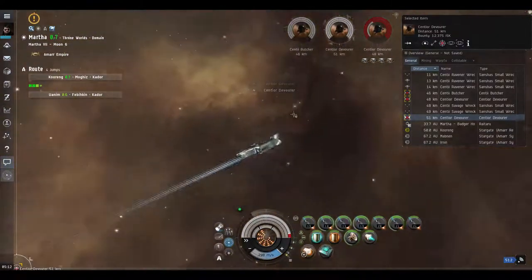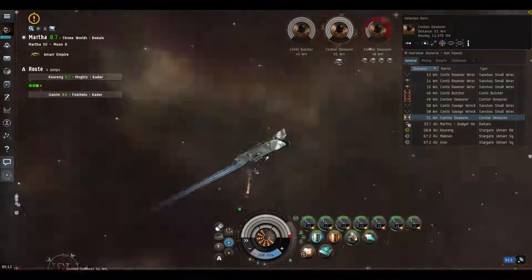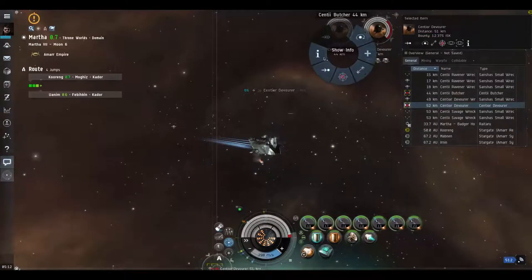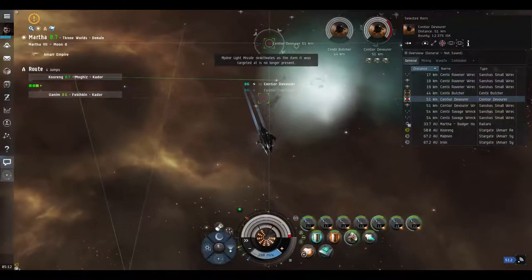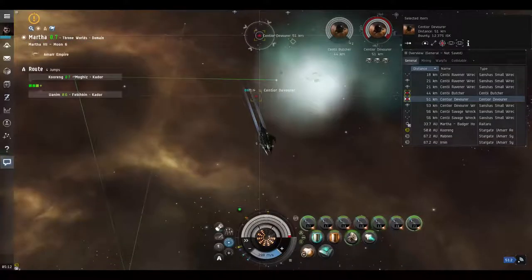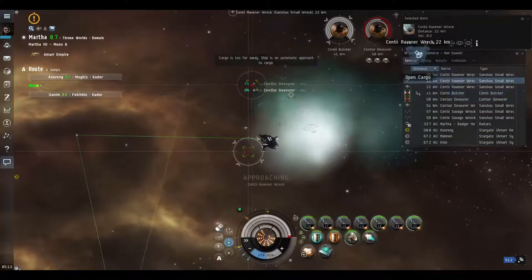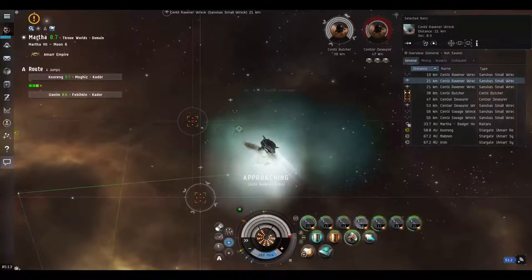We've been flying to those combat sites to try them in high security. In the destroyer, these guys don't give much when you kill them - 12,000 ISK. We'd be better off doing a higher level site in a cruiser or battle cruiser. We go down to the probe scanner to the combat sites we scanned in earlier episodes, and now we came back to try them out.